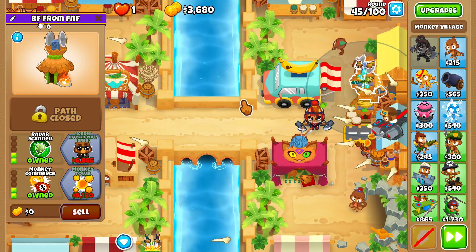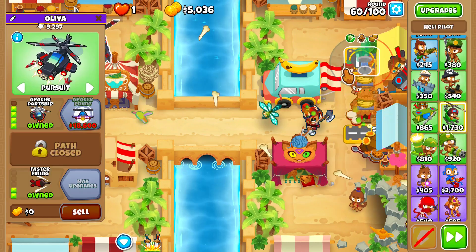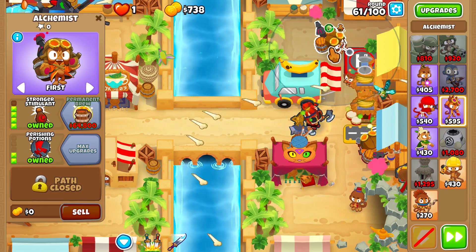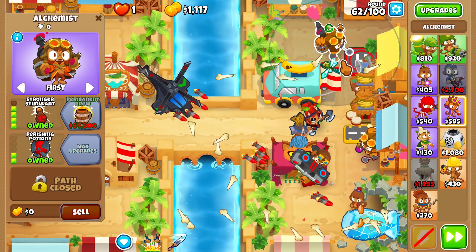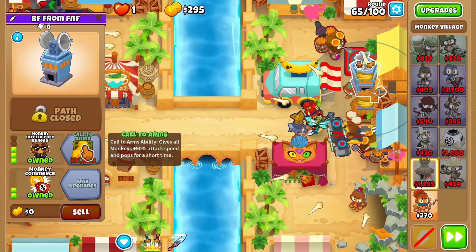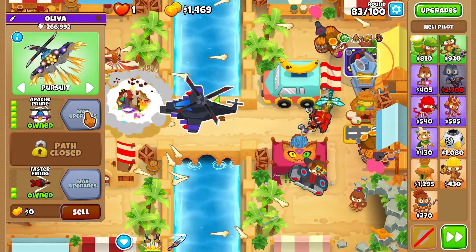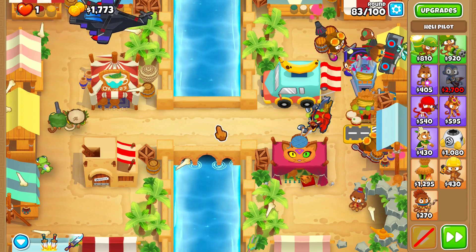Upgrade this village into radar scanner, and you might have to use sawdust abilities for any of the camo rounds until you get the village set up. Get yourself a 4-0-2 helicopter right here in range of the double discount, a 4-2-0 alchemist right here in range of one discount, upgrade this village into an MIB.